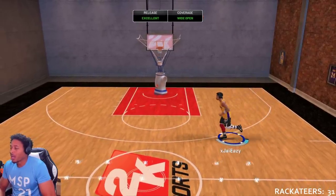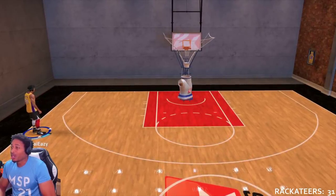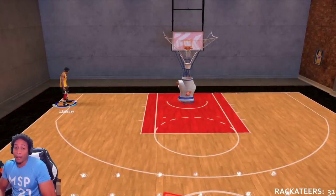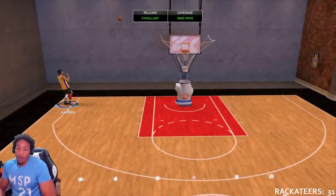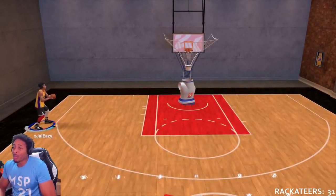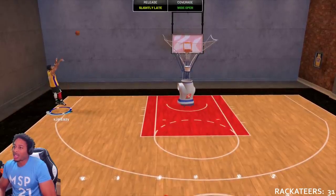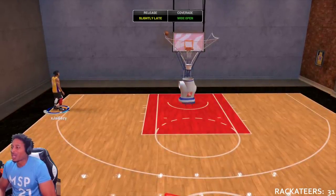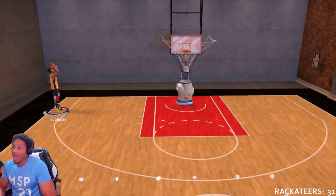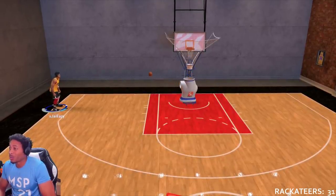I program all of my jump shots like that — as soon as you see his hand go flat, you see him release, and there we go. This is the greenest jump shot; it has the biggest green window at 54 milliseconds. The only thing I don't like about it is the green percentage is only 51% and the make percentage is 71%. You would think that if the green window is bigger, you should hit it more.